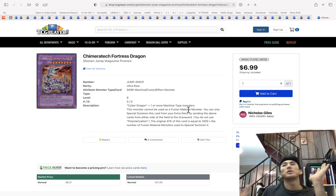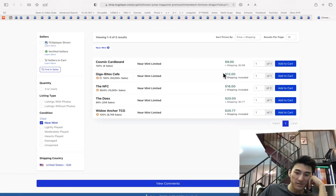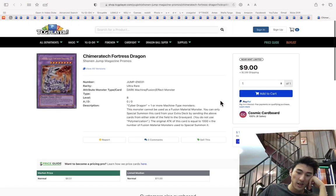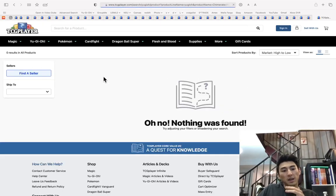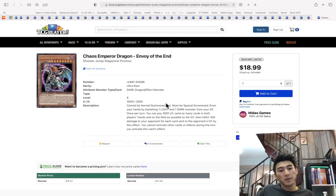Chimeratech Fortress Dragon — with the Cyber deck structure deck coming out, let's look at this. You can still get a pre-buyout price of $12-13 for this card. I would definitely consider getting this. The highest rarity is something like a secret rare, star foil rare, or ultra gold rare — definitely consider that as an investment.